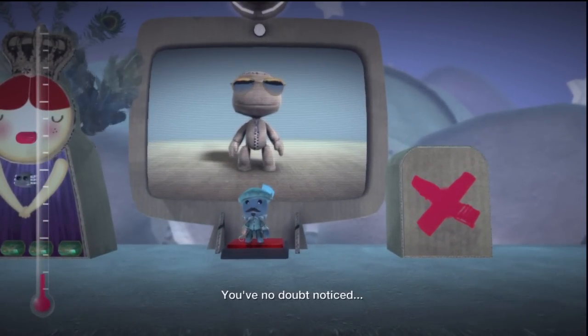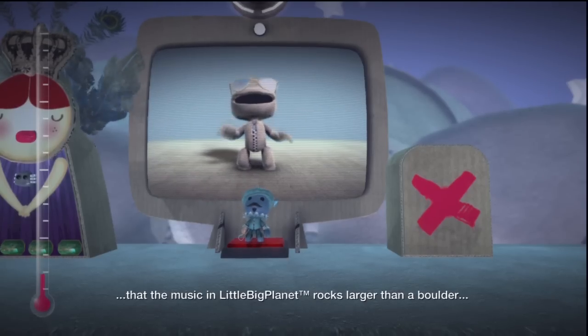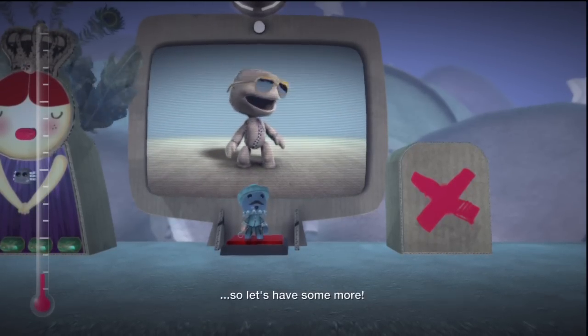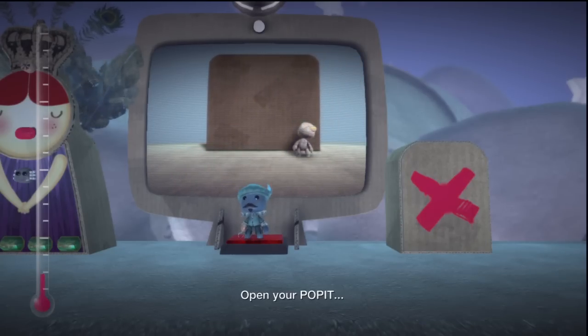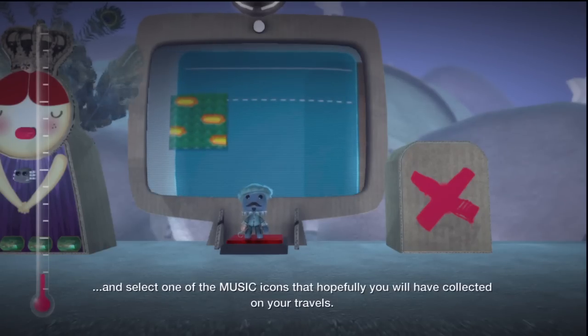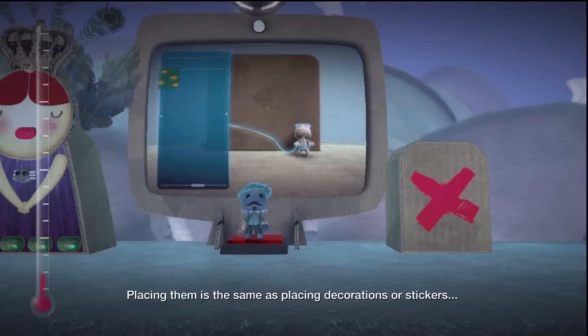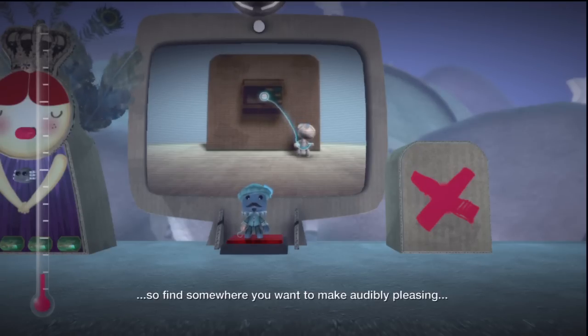You've no doubt noticed that the music in LittleBigPlanet rocks larger than a boulder. So let's have some more. Open your Pop It, select the Tools Bag icon, and select one of the music icons that hopefully you will have collected on your travels. Placing them is the same as placing decorations or stickers — find somewhere you want to make audibly pleasing and press the Action button.